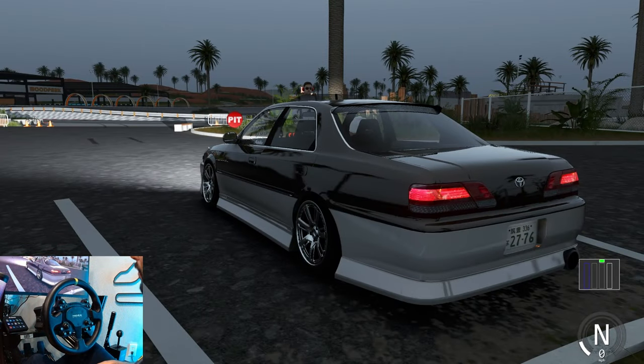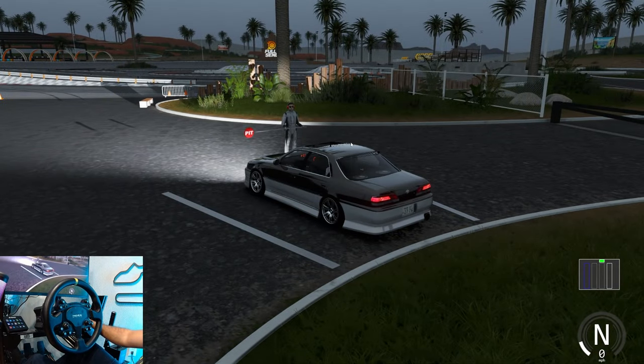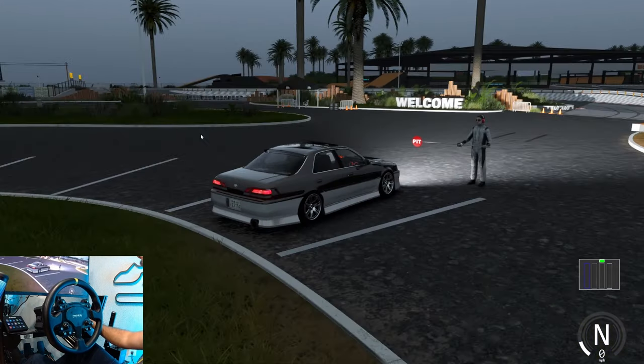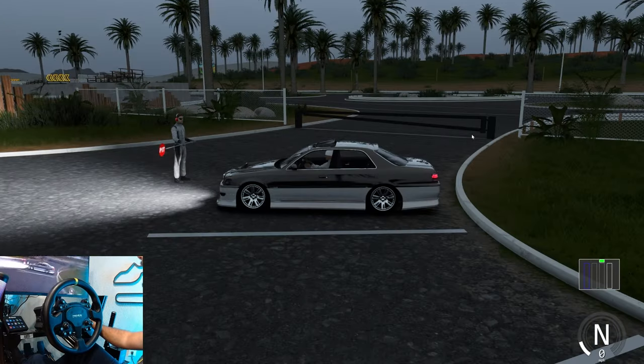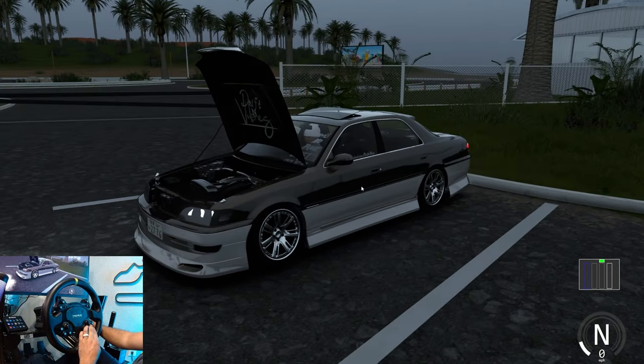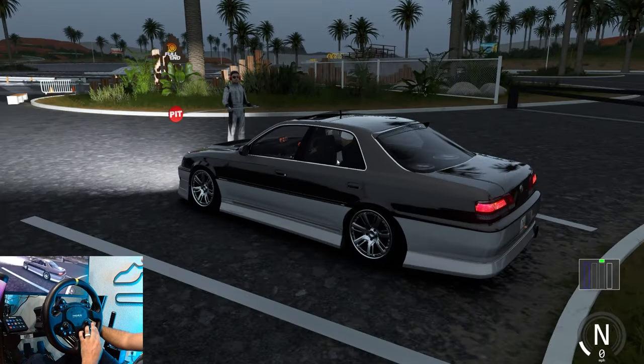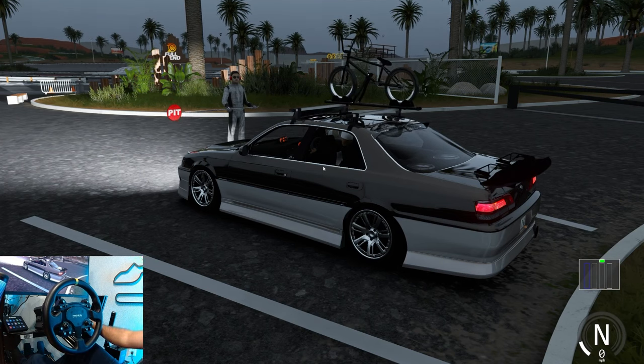Hello everybody, I'm EvilRabbit. We're here on Assetto Corsa taking a look at a skate park track - Full Send by C.Truetto. We're gonna go take a look at it and drift it. We do have this really awesome Cresta, and it's only fitting that we bring a car to a skate park that has a bike rack. So make sure you guys follow me on social media in the description box below. Let's do it!